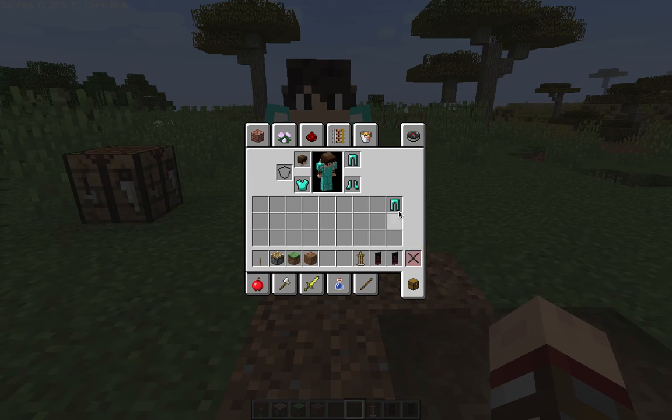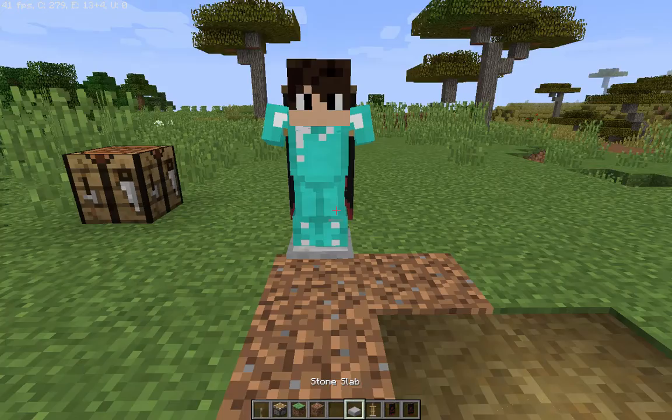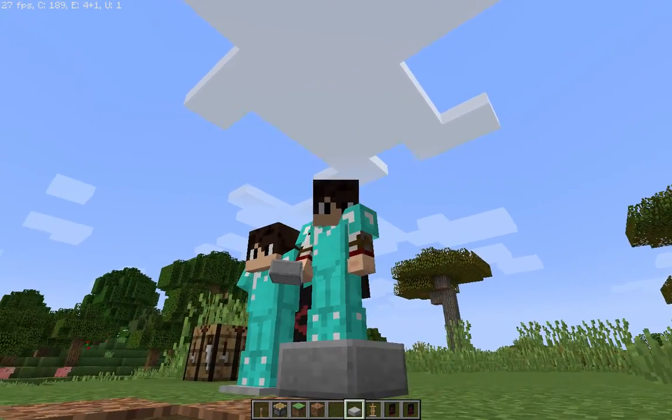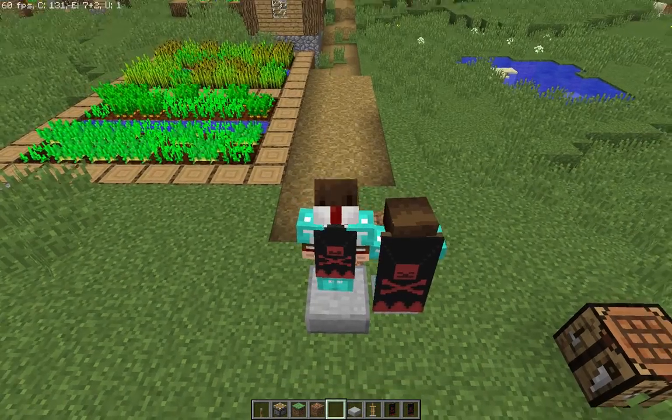And there you go. You can kind of make yourself look like it if you get a slab - a stone slab, since the bottom looks like a stone slab. Then go like that, wear the same armor. See, it kind of looks like it now.